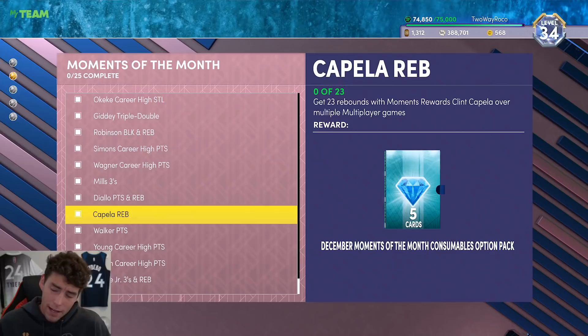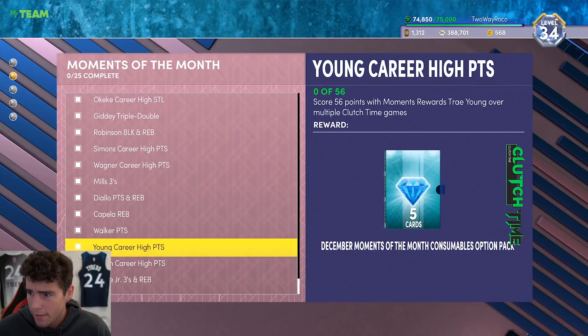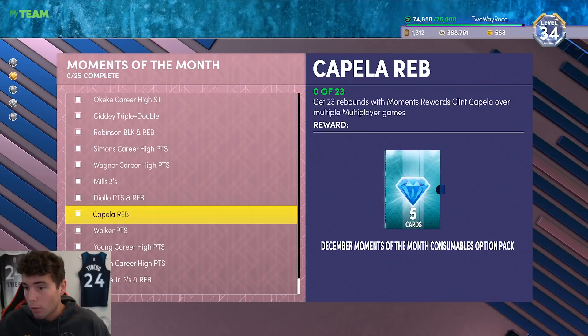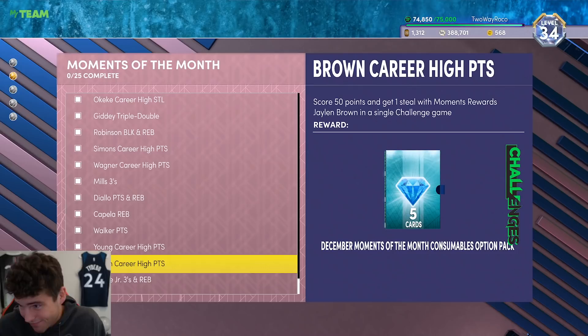The last five challenges appear to be option packs — five diamond option packs. There's also 23 rebounds with moments Clint Capella, 44 points with Kevin Porter Jr. over TTO games, 56 points with Trae Young over clutch time games (easy enough), and 50 points with one steal using moments Jaylen Brown in a single challenge game — that's a tough one. You can try to combo the Jaylen Brown challenge with Kelly Oubre's nine three-pointers and six rebounds in a challenge game, though you're looking at least 77 combined points.